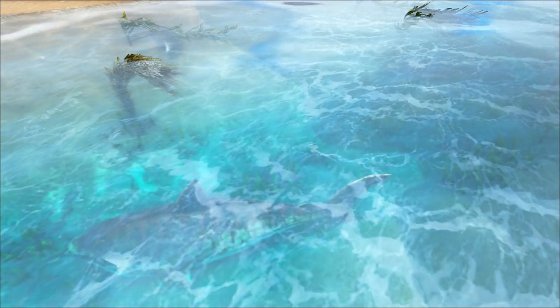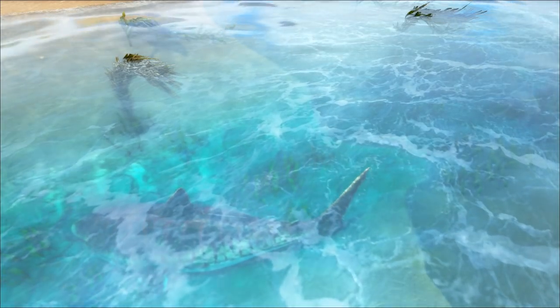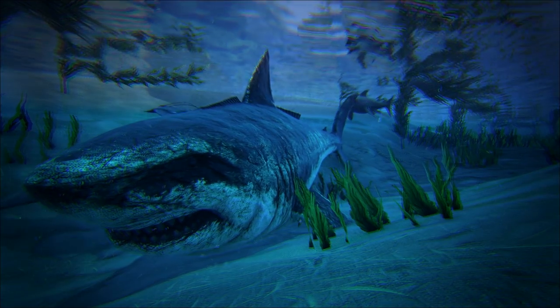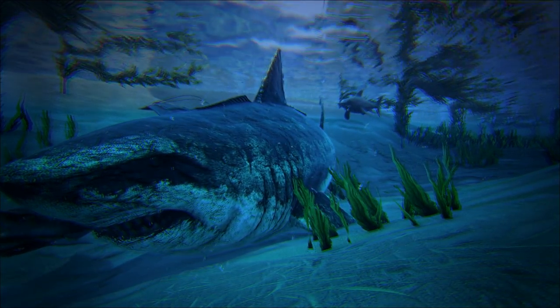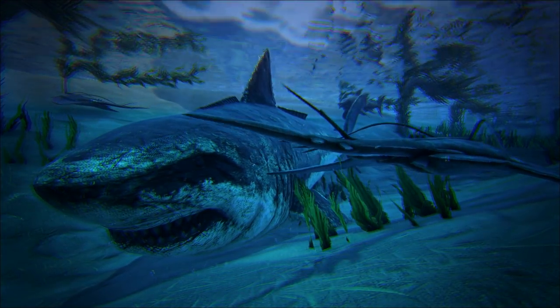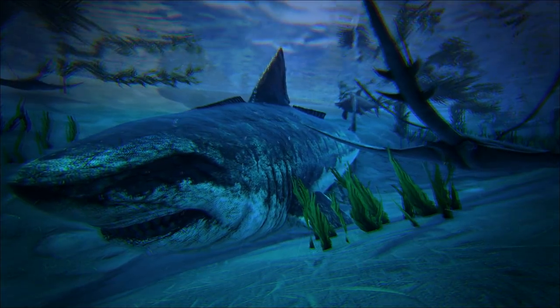A little further down the creek, towards the ocean, a similar display occurred, where a megalodon had beached itself in too shallow water. It could still move a little bit, thereby not inviting as many hungry marine animals as the Basilosaurus did. But nevertheless, vulturing predators swam close to see if the megalodon had weakened to where it could not bite around itself in a panic frenzy.